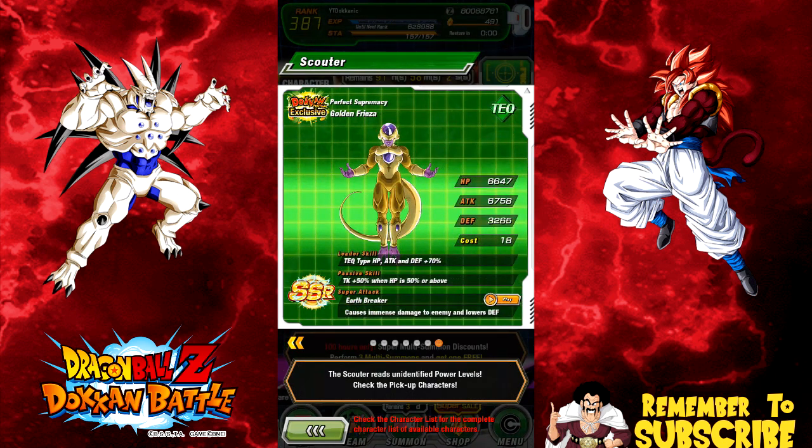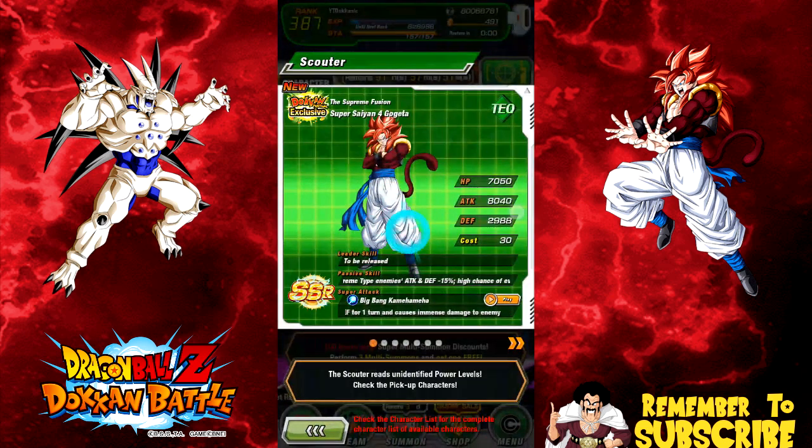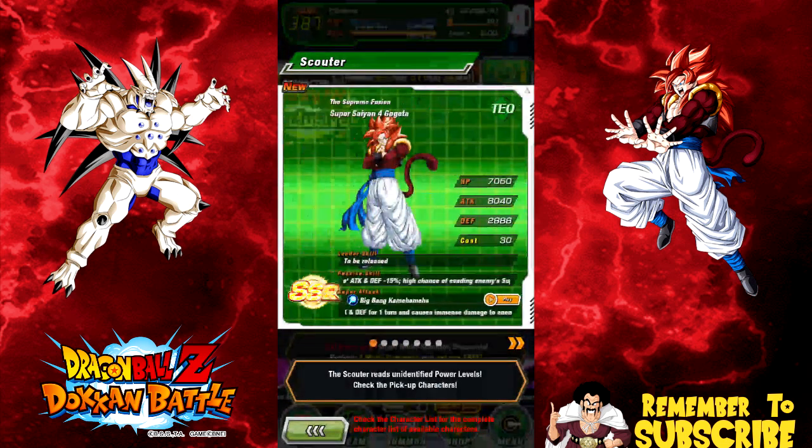Super Gogeta is already maxed out, but I wouldn't mind having him for the Intelligence Gogeta when he comes to global. Honestly, I don't really use him anymore — maybe if the Bio Broly comes to global. The reason I'm not super excited about this banner is because Super Saiyan 4 Gogeta will come available again. I essentially have all the others — the only one I don't have is the Intelligence Vegeta, but he's not relevant yet until the Intelligence Gogeta comes out.